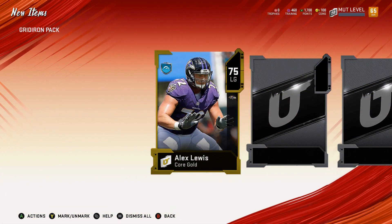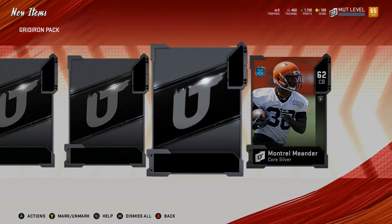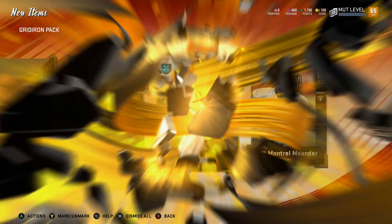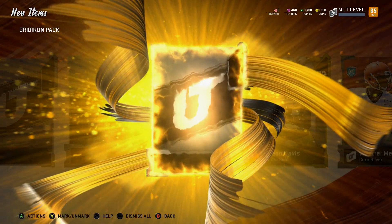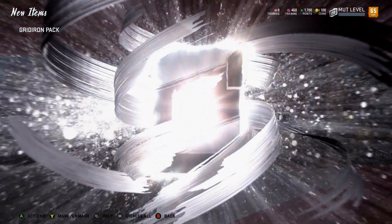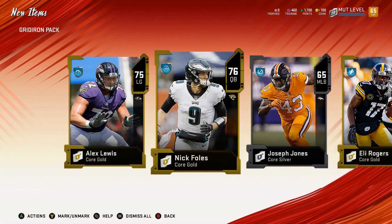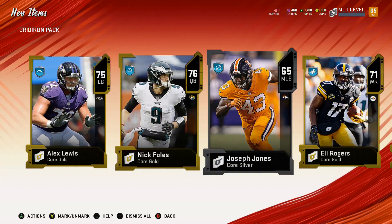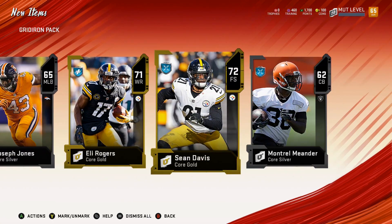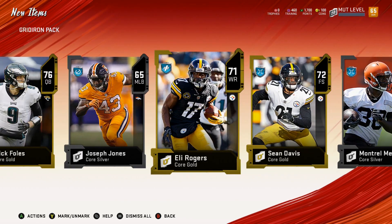When I accumulate more money we'll get more stuff. This looks better than gold — let me know in the comment section what you guys think. We got some cards: can we get an elite? Not our first elite, but we got Nick Foles, Eli Rogers... I'm not sure. Sean Davis is alright.